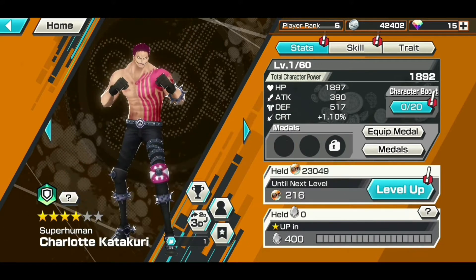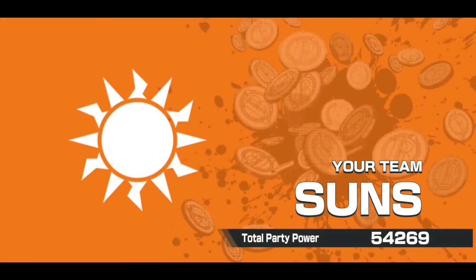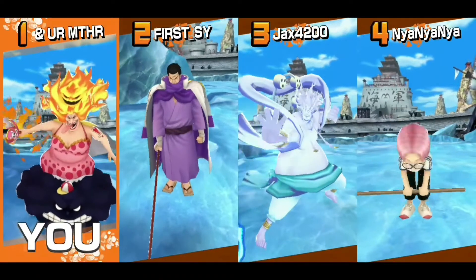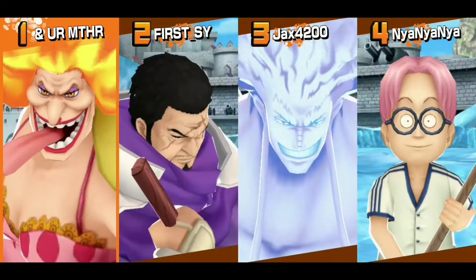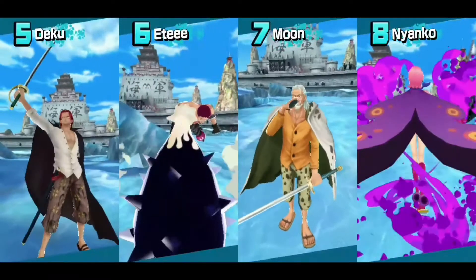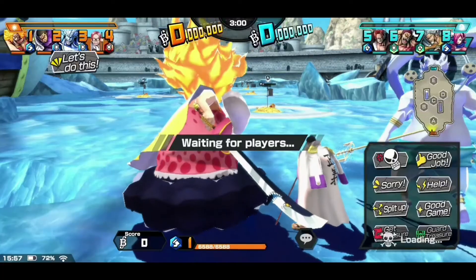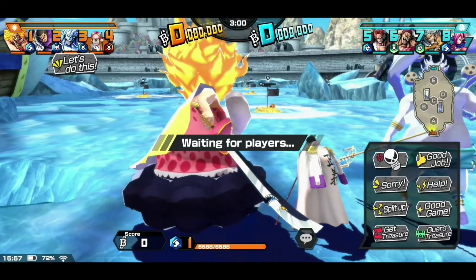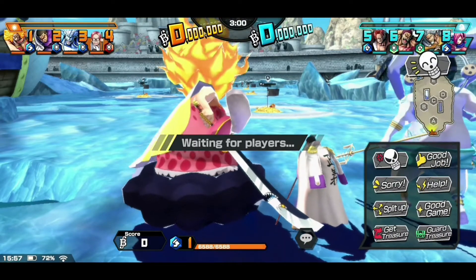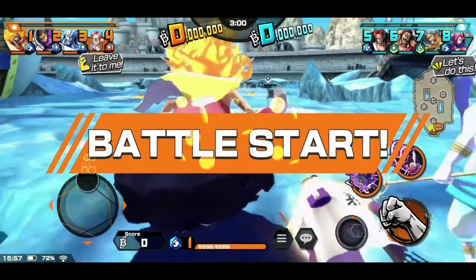We can use them at level 80, so let's take a look. This is a test ID I created — another ID just to get Big Mom. I tried to summon on her banner with my main ID but I got shafted. Anyway, let's take a look at this match.